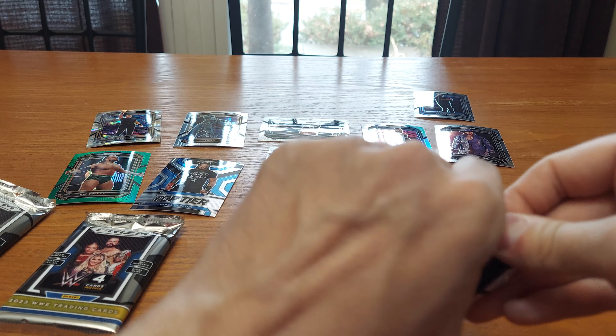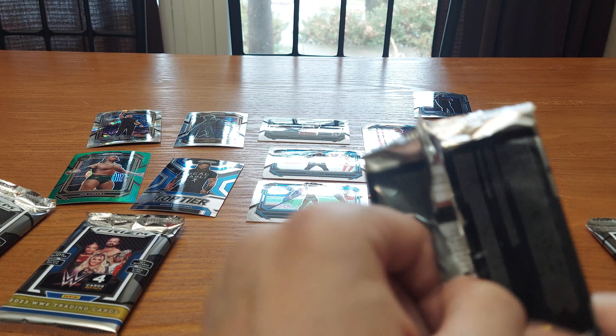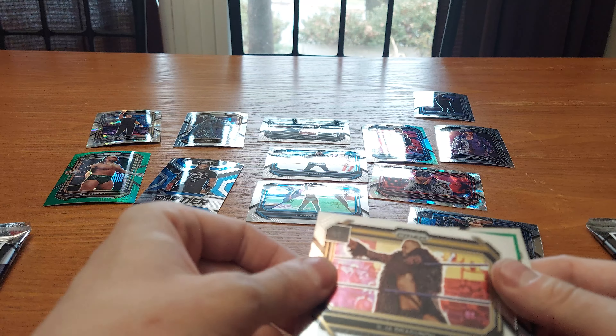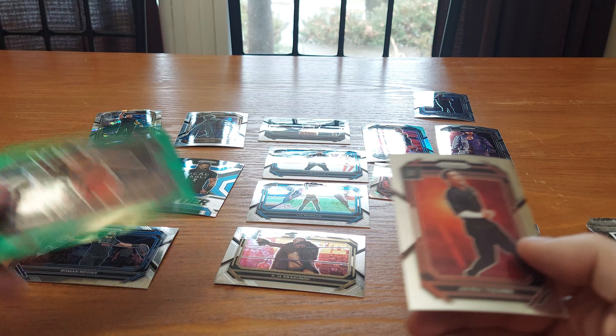I'm gonna get one more good pack at least. We got Ilja Dragunov, Roman Reigns green pulsar, Yokozuna, and Akira Tozawa.